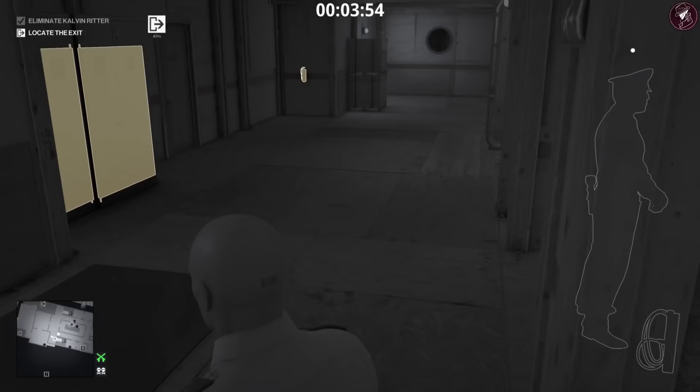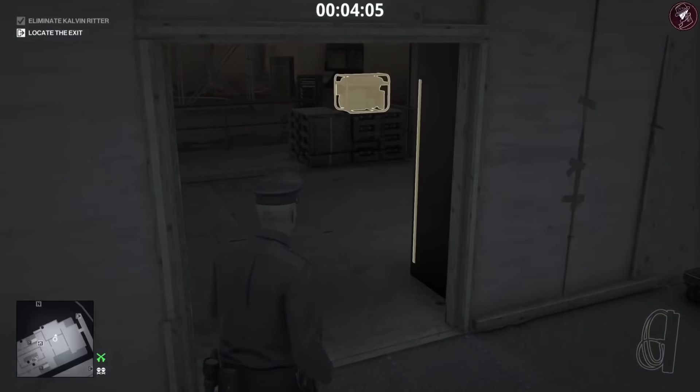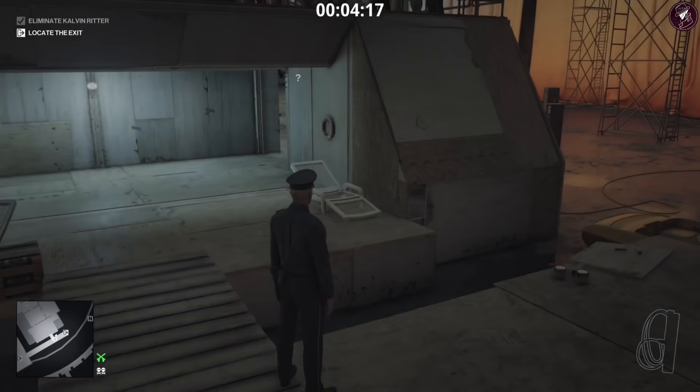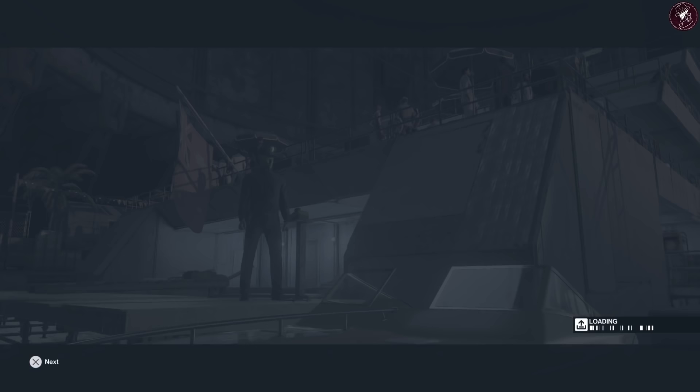We've got one more challenge before we leave — the over here challenge. You can grab a security guard disguise if you want, but it's not necessarily required. Go ahead and turn off this generator while the other guard is on the other side. Once he goes to investigate, you'll see the over here challenge pop up in the top right corner. All you have to do is distract the guard with the generator.